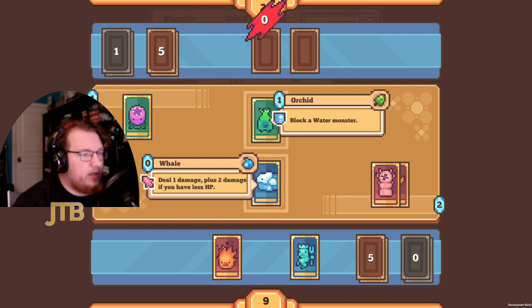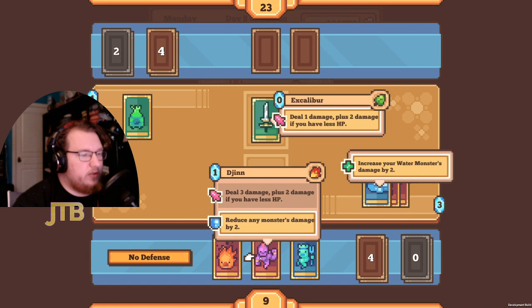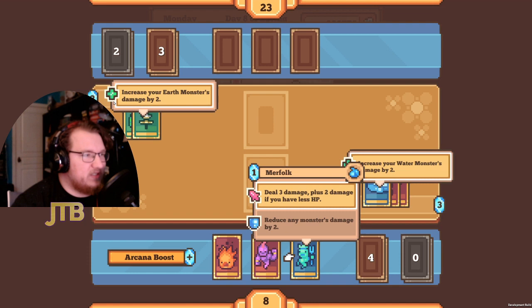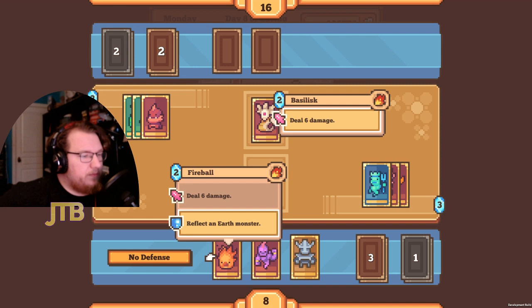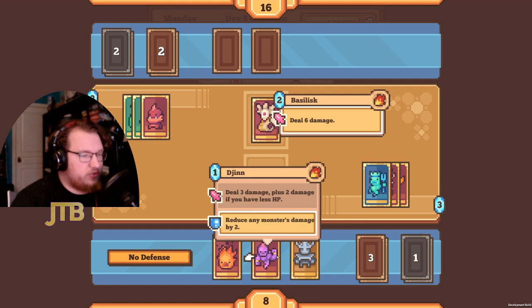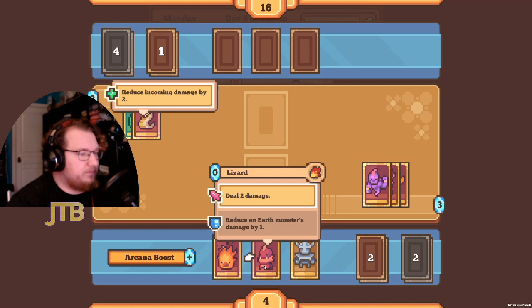He blocked the Whale, but now he probably doesn't have that card to block the Merfolk. Excalibur is only dealing one damage so I'll take one damage. I play the Merfolk — that leaves me at three arcana. My opponent is extra-incentivized to use a big earth monster which I can reflect with Fireball. Merfolk's damage is reduced by one but it'll still do six or seven damage. My opponent played Basilisk — if I take six damage I just die, so I play the Djinn to reduce it down to four.